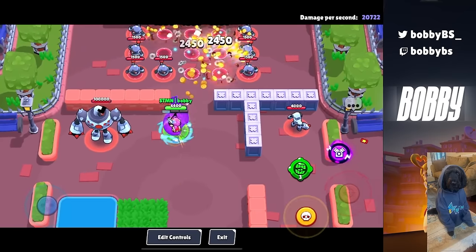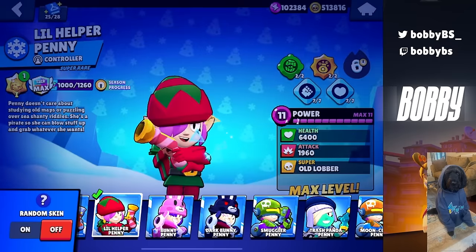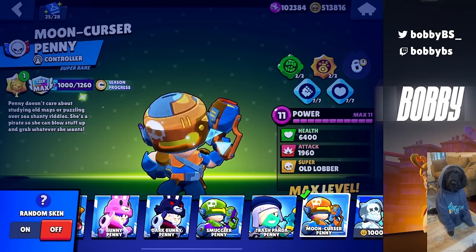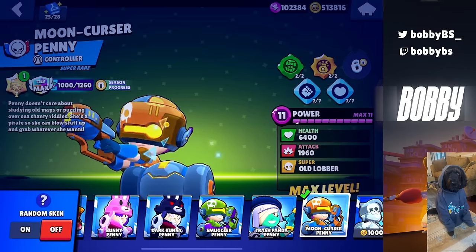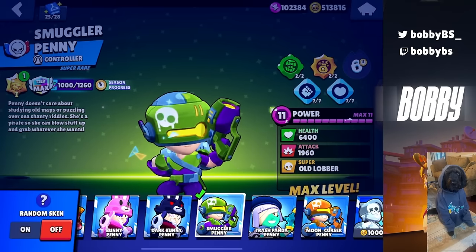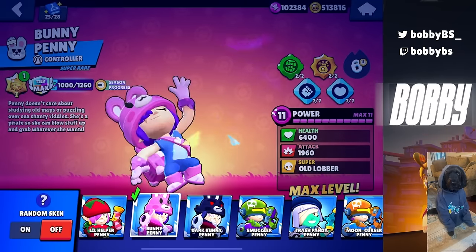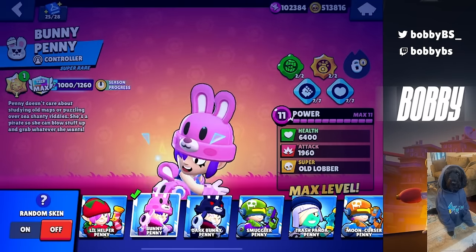Personally, I run Classic No Skin Penny. But Lil Helper Penny is also a great skin. I don't like Smuggler Penny or Moon Cursor Penny at all — I think they're just too round, like the head is just way too round. But Trash Panda Penny, Dark Bunny Penny, and Bunny Penny are all very valid as well.